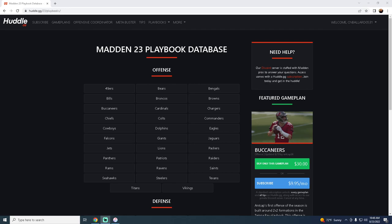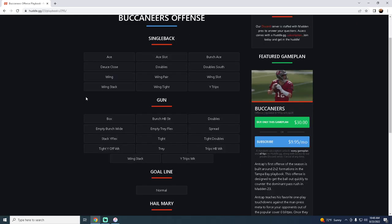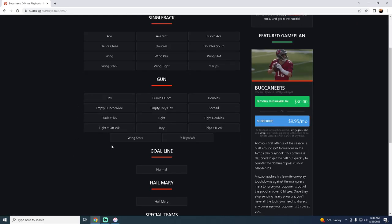Today we're taking a look at our top five offensive playbooks. Coming in at number five on our list, I really like the Buccaneers playbook this year, and the reason why I like this playbook so much, especially at the start of the year, is for a couple of specific formations I want to talk about.